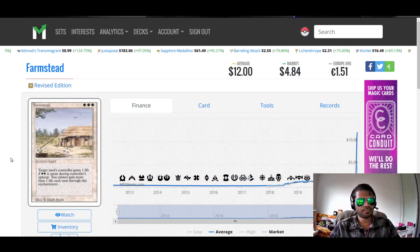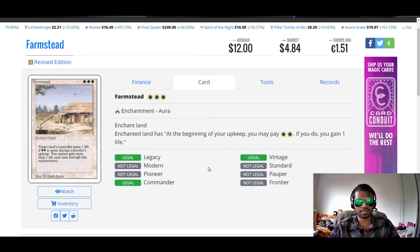Next card: Palm Steed. Three white for enchant land. At the beginning of your upkeep, you may pay two white — if you do, you gain one life. Thanks for this terrible wording card. Essentially it's an aura: enchanted land has 'at the beginning of your upkeep, you may pay two; if you do, you gain one life.' Terrible. Five mana to gain one life each turn. I feel like an old man thinking about cards like this, but I just can't see any value in a card like this.